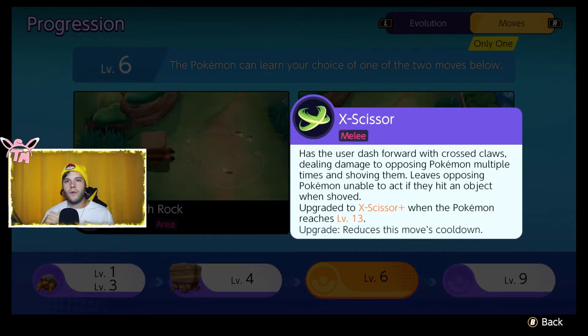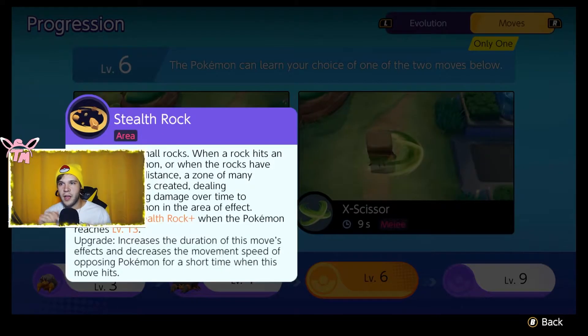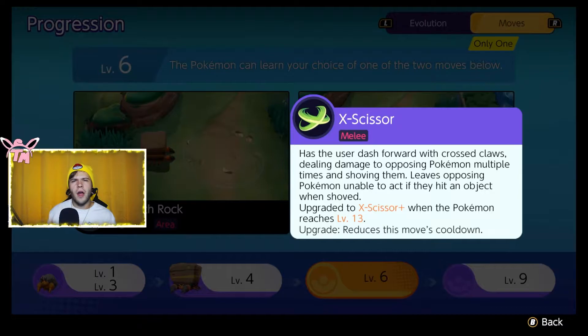Then we have another good pick, which is X-Scissor. Fantastic move for zoning, damaging, executions — the whole nine. If you do want to go for an execution, make sure you X-Scissor someone into a wall. That is where you get the full utility — if they hit a wall, you get a stun on top of this. So you get to smack them three times and stun them. If you have another person with you when you knock someone into a wall, they're going to be dead more times than not. X-Scissor — guilt-free pick, great move. Stealth Rock, if you're good and can aim it, that is a god pick — a ballsy move. Depending on team composition, we'll pick one or the other. I'm probably debuting X-Scissor today. Without further ado, let's get into our games.